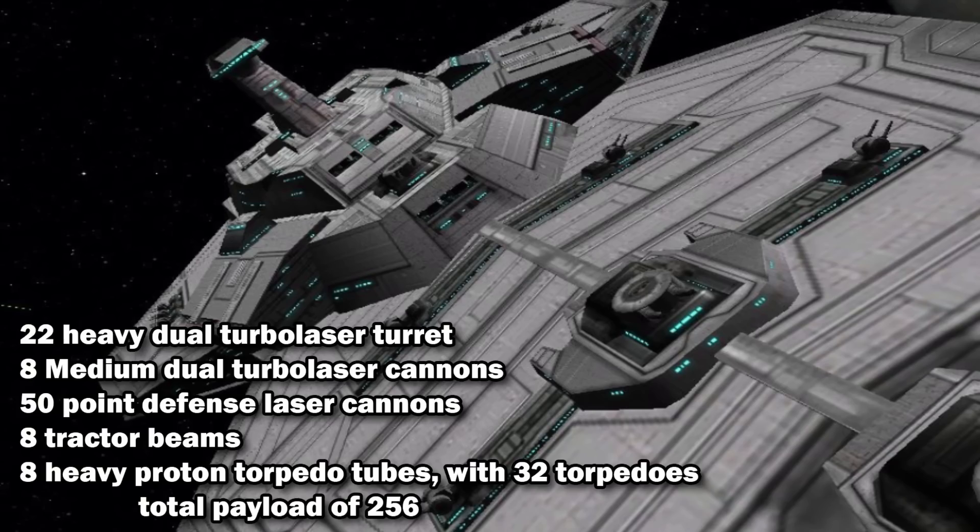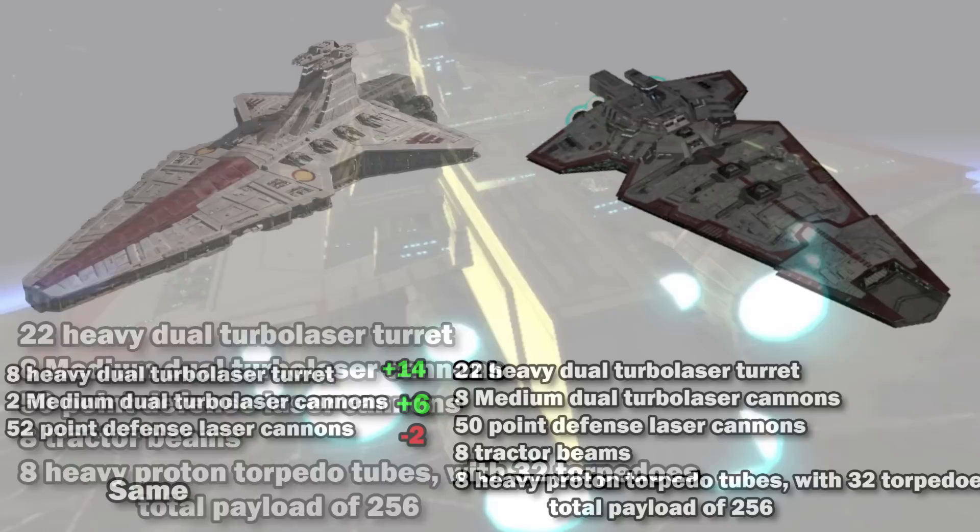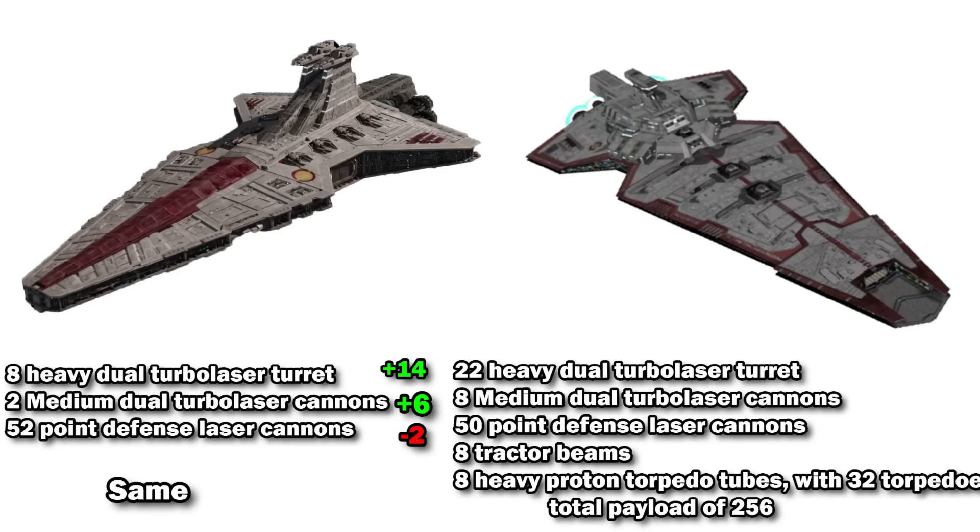Its armament and ship complement is where it really shines, with 22 heavy dual turbolaser turrets, 8 medium dual turbolaser cannons, 50 point defense laser cannons, 8 tractor beams, and 8 heavy proton torpedo tubes, each with 32 torpedoes, for a total payload of 256. This is almost three times the heavy turbolasers of the Venator, four times the medium cannons, only two less point defense cannons, with the same amount of tractor beams and torpedoes.